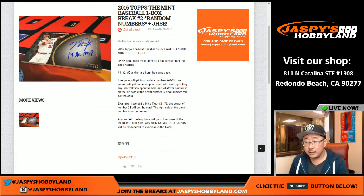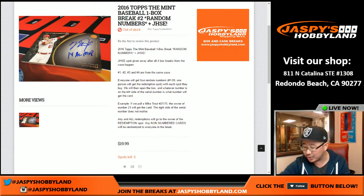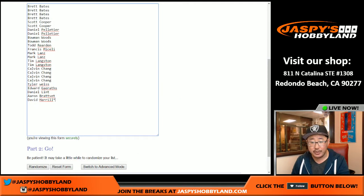Good evening everyone, Joe from Jaspi's Hobbyland here doing another one-box random number break of the Mint Baseball. It's a one-box random number, you get four random numbers, and once we do the entire case — which is three more boxes — we'll be able to give away a Jaspi's Holiday Extravaganza spot.